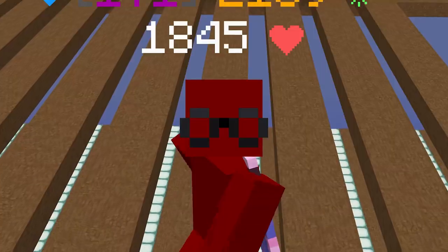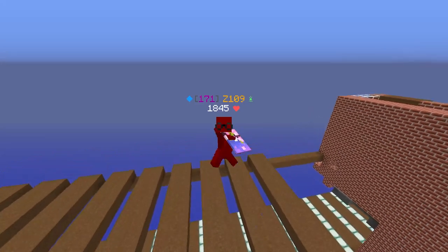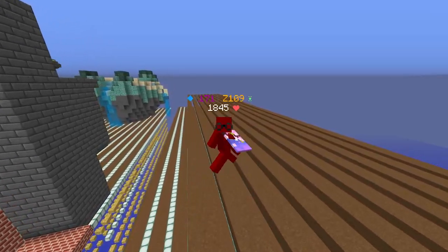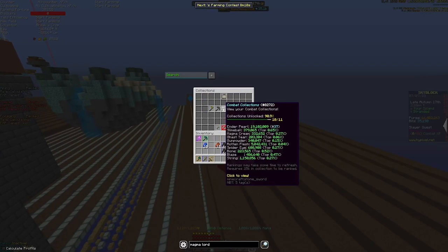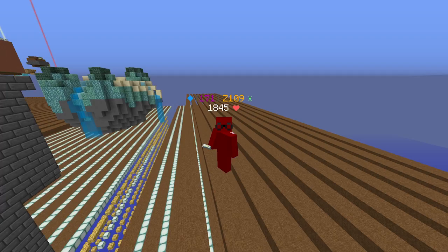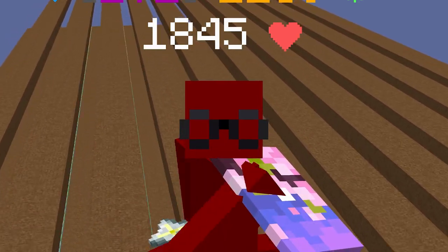The only downside is you have to have your island loaded for the ender chest zealots to spawn. So if you go offline, those zealot minions are a little useless. But as you can see, I am currently number 37 in ender pearl collection and number 386 in end stone — just from having all these zealot minions down.